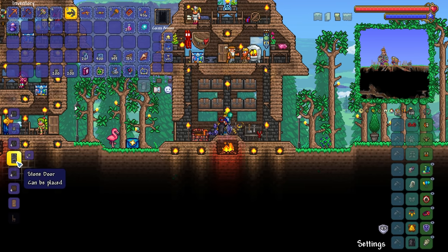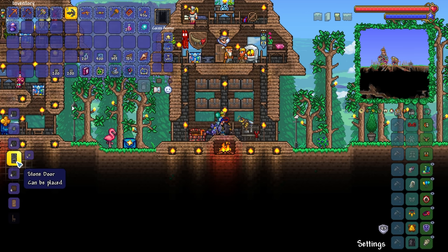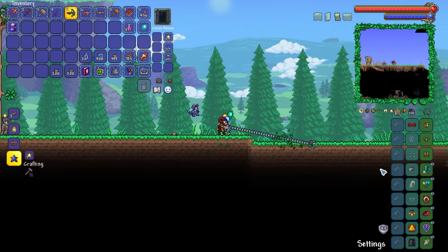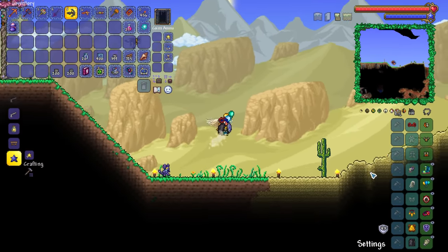Wait, you can make stone doors? Since when could you do that? Oh my goodness, additions to 1.4 — the humble stone door. Fantastic. Most people would be excited about the new bosses, but nope, not this lad. He's freaking excited about a stone door.